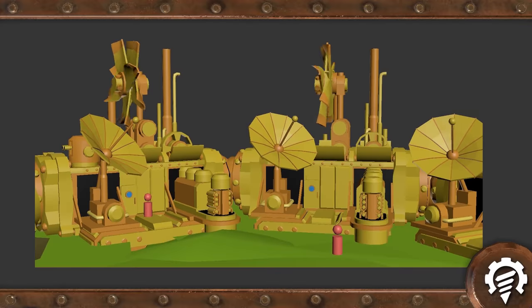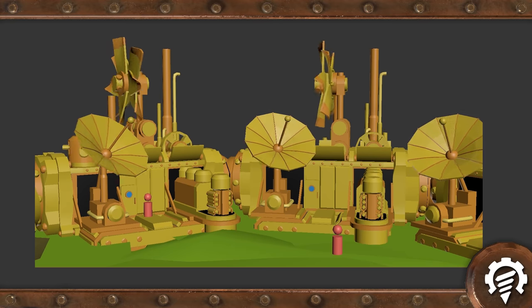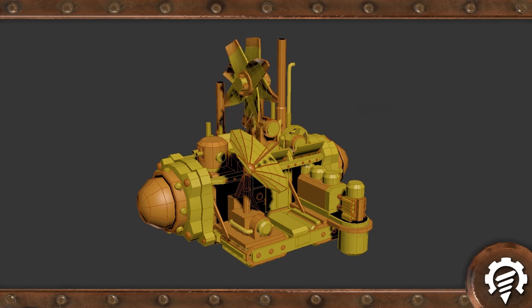The drill ship has an exterior modular system allowing a wide range of modules focused on production, storage, and research, while the interior can be adjusted to form rooms or corridors equipped with various tech equipment.